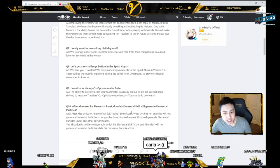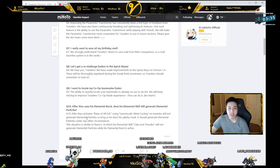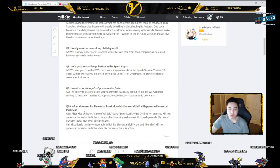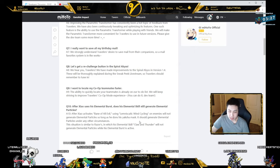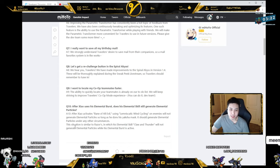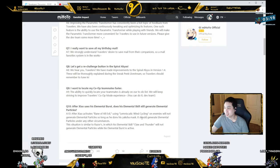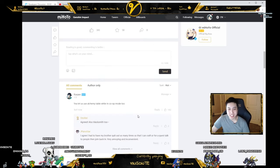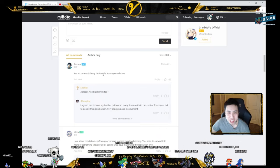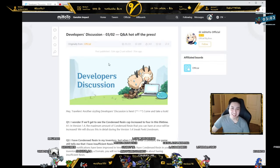After Xiao uses his elemental burst, does his elemental skill still generate elemental particles? After he activates Bane of All Evil and uses wind cycling on enemies, it will not generate particles as long as he has his burst active — similar to Razor. That's pretty short. Can we use the alchemy table in co-op mode? All that matters. That was a pretty short Q&A.